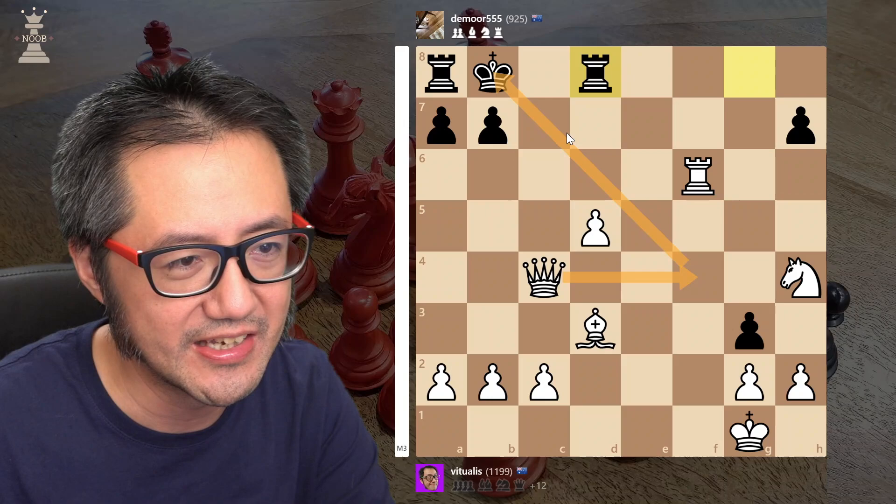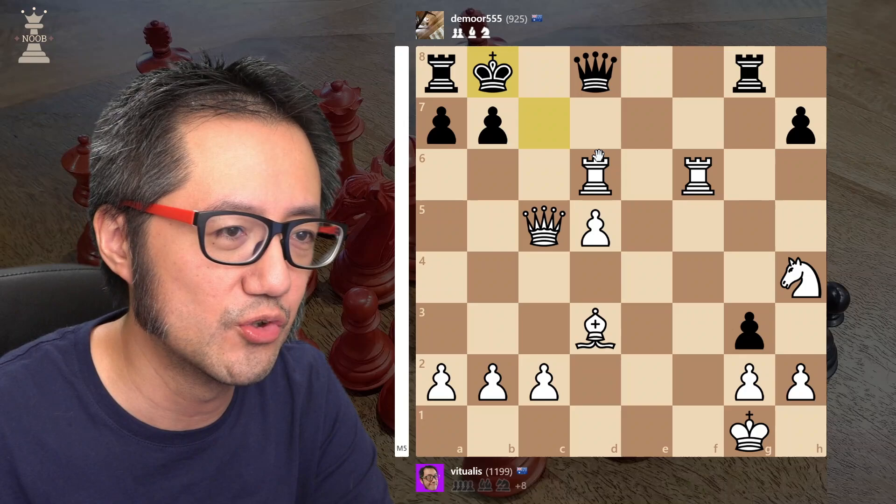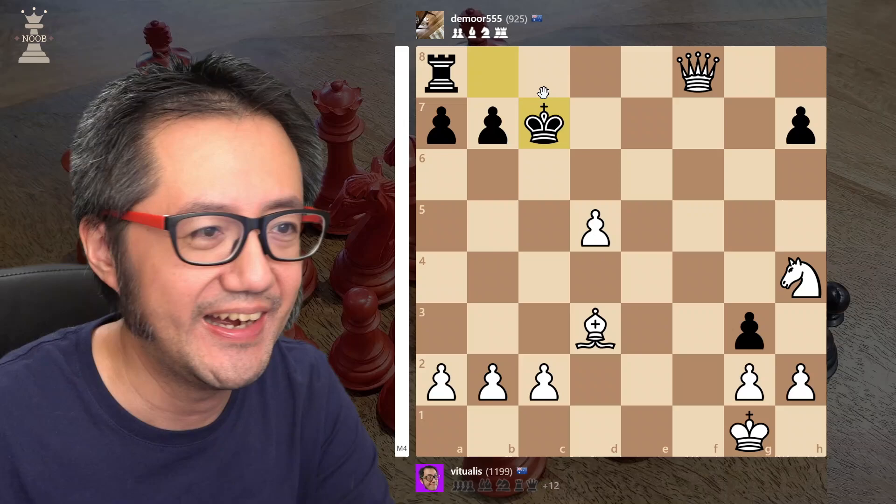I didn't see that. Instead I played this move, which is pretty similar. The king here — what I saw was take, they have to take back, but now pinned. They have to take. I get to have a check again. King has to jump out of the way, and I completely liquidate my opponent's pieces. That's the sequence I saw.